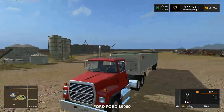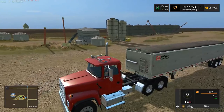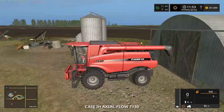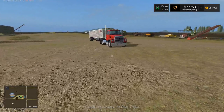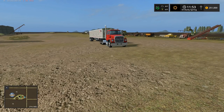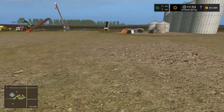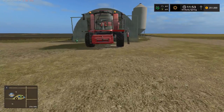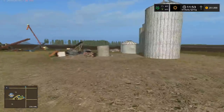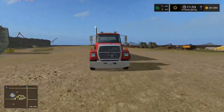We bought a Ford L9000 along with a Wilson grain trailer, and then we're back to the combine - that's all the equipment I'm starting with. We sold the in-game equipment and got roughly $900,000 from that. With the equipment I bought, I've got $251,000 left, and it was actually more than that but I paid down the loan too, so the loan is gone as well.